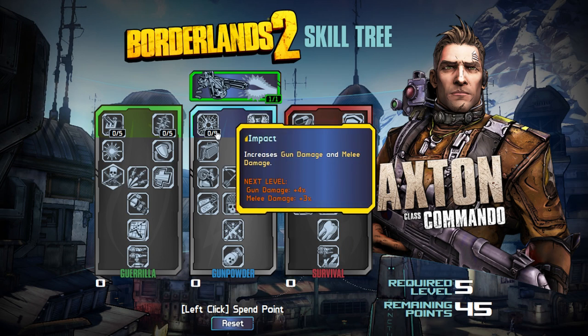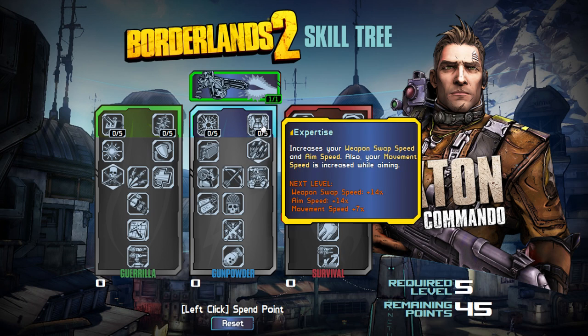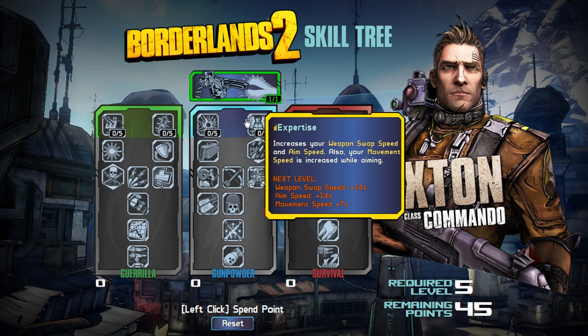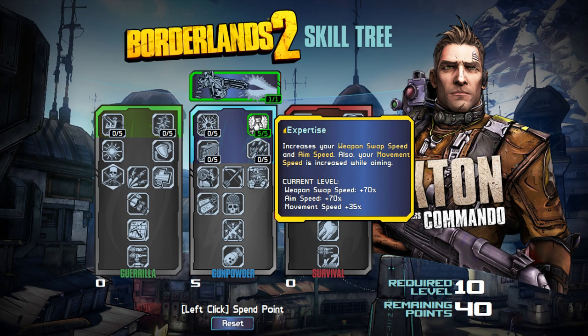Let's jump into the Gunpowder Tree — mainly focused on your guns: gun damage, reload, magazine size, things like that. We've got Impact, which increases gun damage and melee damage. We've got Expertise, which increases your weapon swap speed and aim speed, and also your movement speed while aiming. That gives you more mobility and versatility. If I'm going full guns, the Expertise might be the way to go: weapon swap speed plus 70%, aim speed plus 70%, and movement speed plus 35%.